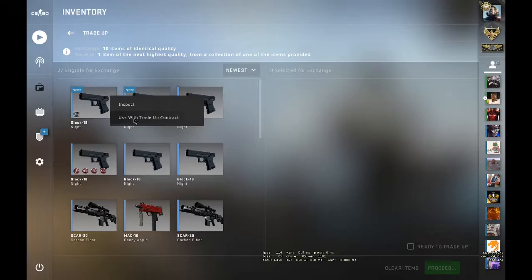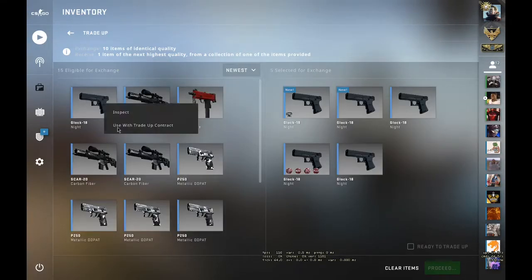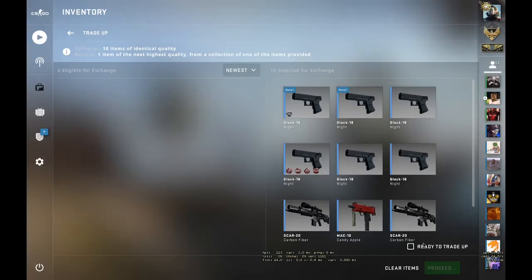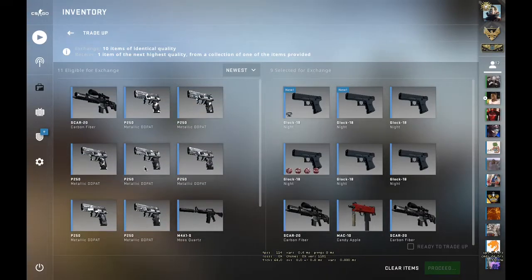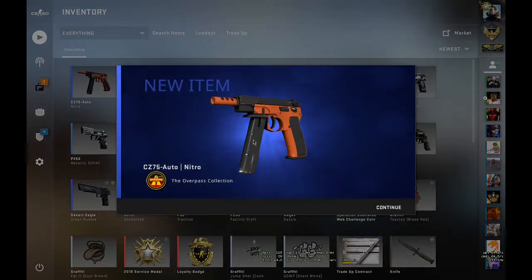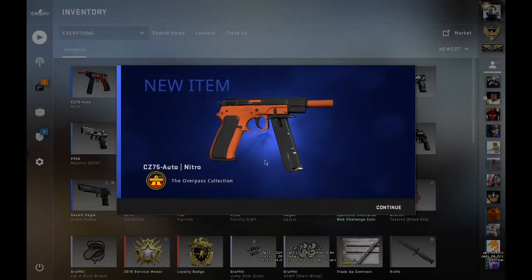Alright guys, let's start the first trade-up using the trade-up contract. Sort by newest — as I said, you have to use six of the Double Lock 18 Knight, and then one Scar... wait a second, let me just check on something.